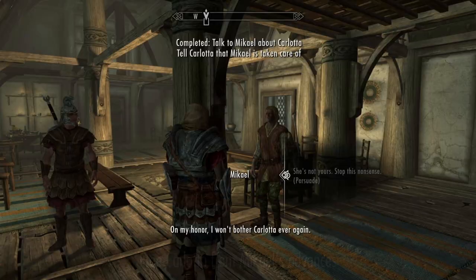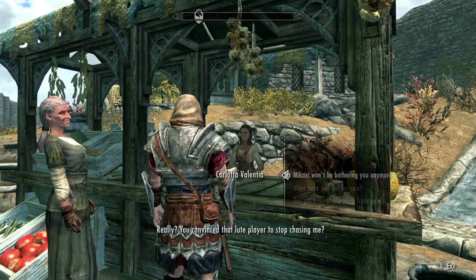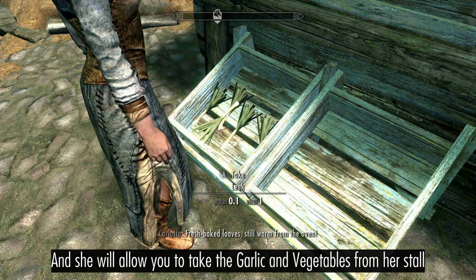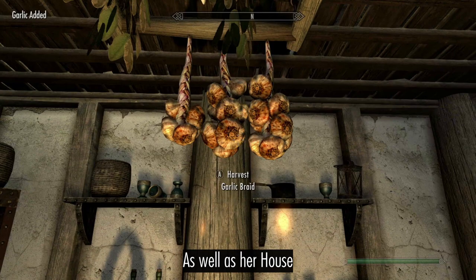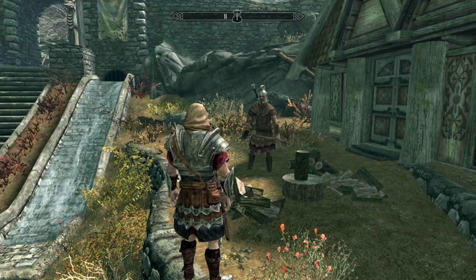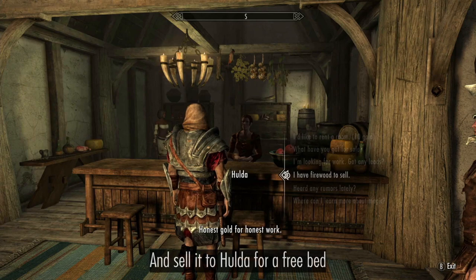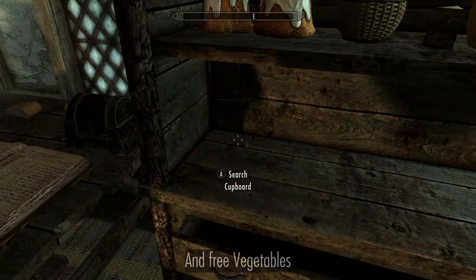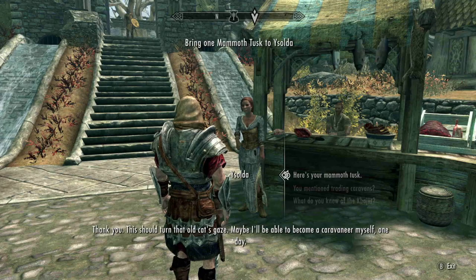Free Carlotta of that pesky bard, Dikail, and she will let you take the garlic and soup vegetables from both her stall and her home. Have Sven chop some firewood, then sell it to Holda for a free bed, garlic, and vegetables. You can steal her mammoth tusk, then give it to Isolda for some speech training.